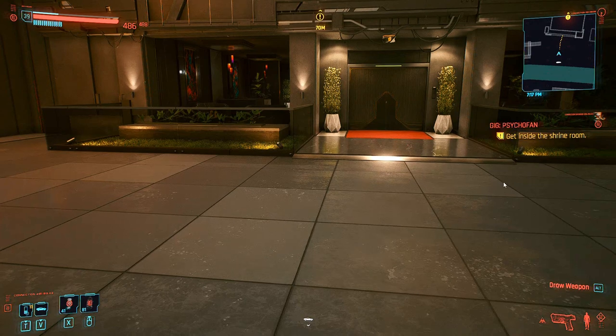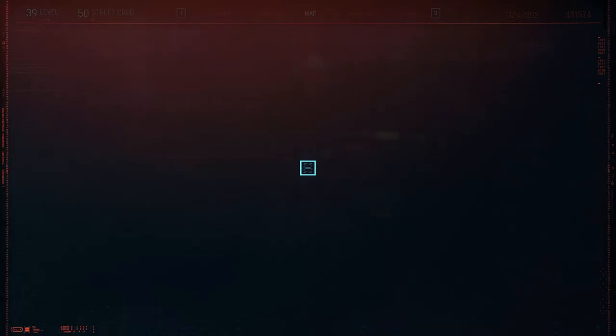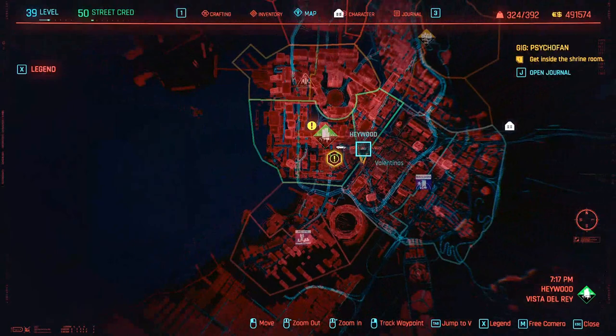Hello everyone, here is the guide to get into the trying room. It's a side job — you'll find it around this location. It's a very easy side job, there's no combat, and you also get a legendary armor, which is very nice.